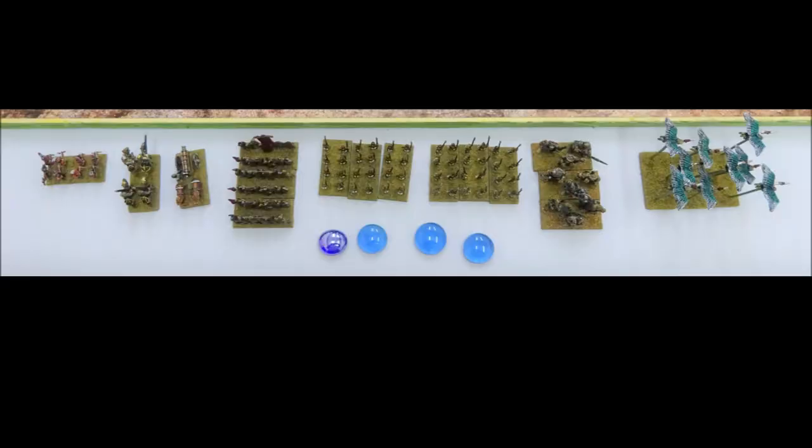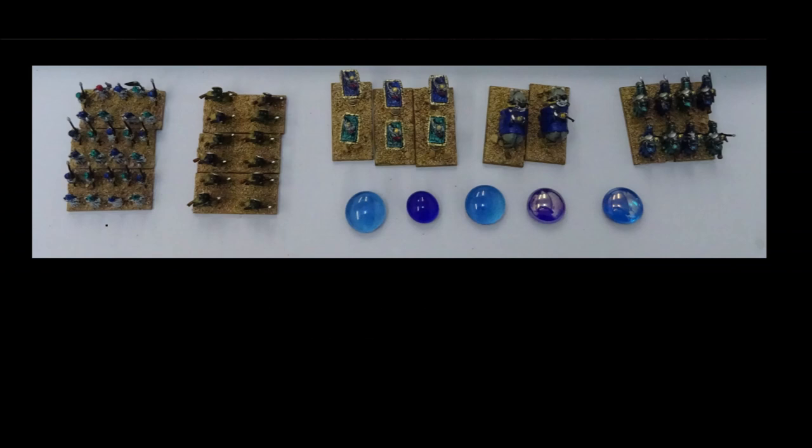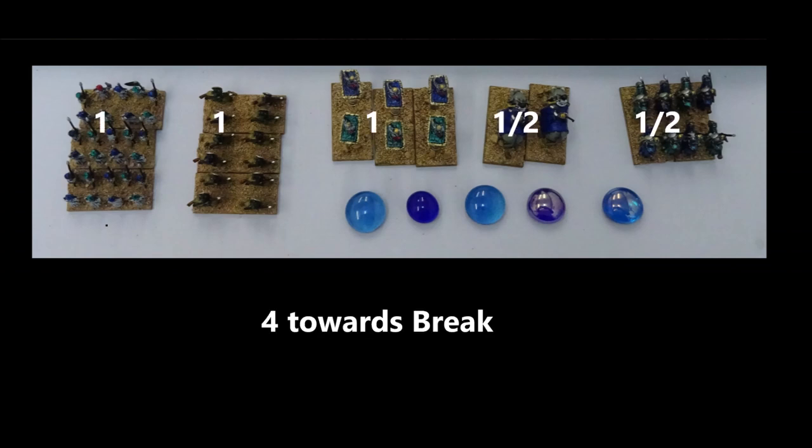In this example, five units have lost all three of their stands, which adds five towards the army's breakpoint. On the left, three units have only lost a single stand and they add nothing towards the army's breakpoint. Note that even though one of these units — in this case the cannon — began the game with only two stands, it still adds nothing to the army's breakpoint because it's only lost a single stand. In another example, three units have lost all three of their stands, adding one point each towards break, whilst two units have lost two out of their three stands, each adding half a point, for a total of four.